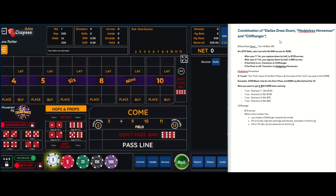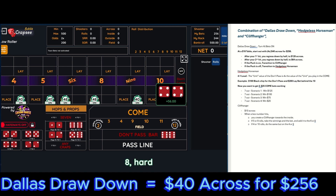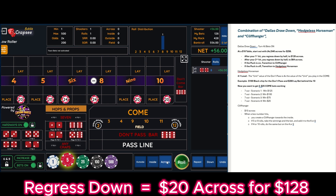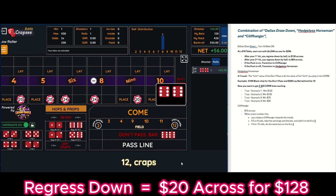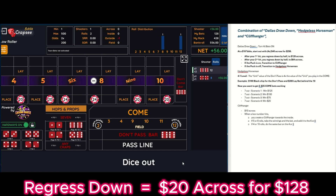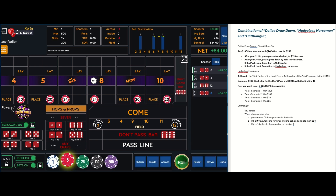We want to start off with the Dallas Drawdown — we're basically going to put $40 across, $256 in play. We want two hits. If we get the first hit, we'll take this down and regress to $20 across, then get one more hit. Once we get that second hit, we'll regress out of this strategy and move on to the next. There's a six.